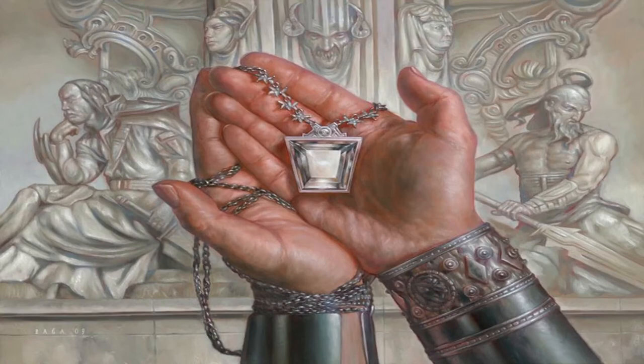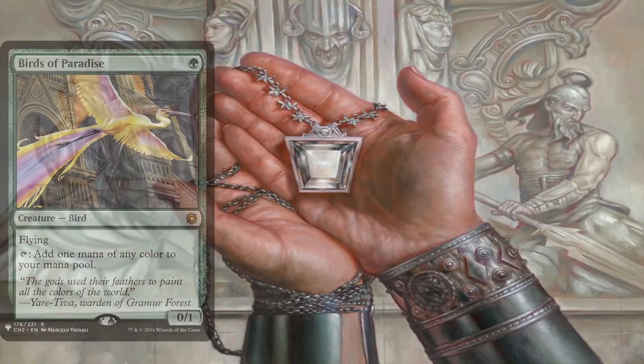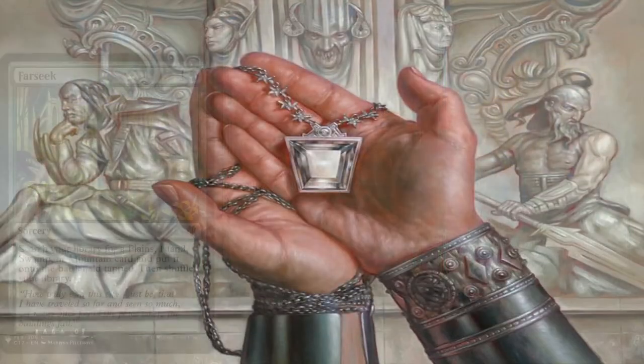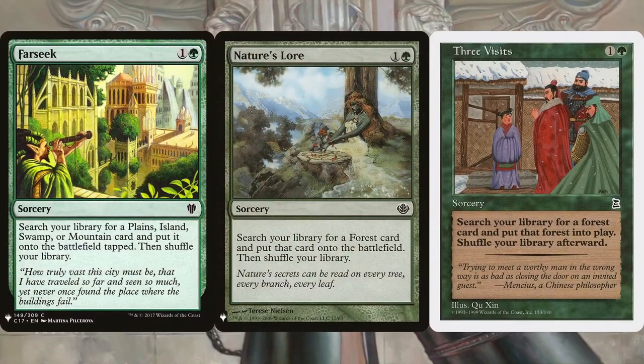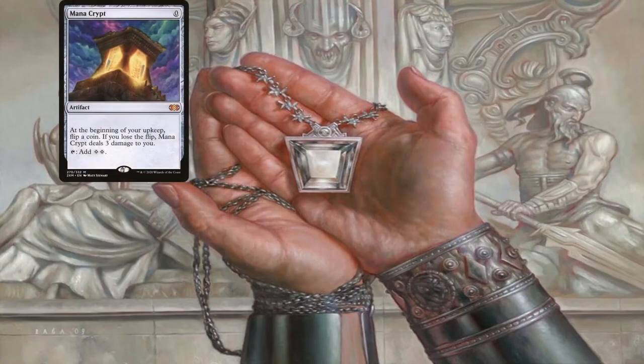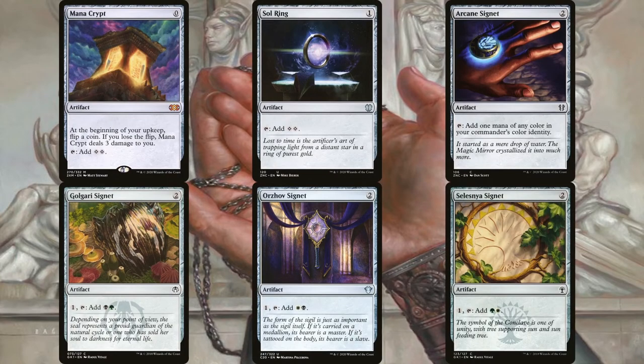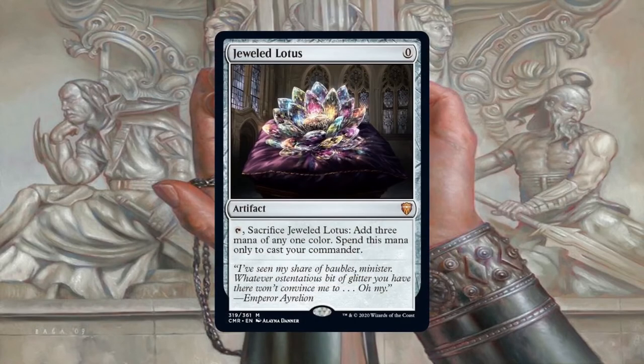Having access to green means the deck won't have a hard time ramping. It's running Birds of Paradise, Avacyn's Pilgrim, and Elves of Deep Shadow as one-drop mana dorks, plus the ramp trifecta of Farseek, Nature's Lore, and Three Visits. The deck also runs Mana Crypt, Sol Ring, Arcane Signet, Golgari Signet, Orzhov Signet, and Selesnya Signet for early mana acceleration. The final rock is Jeweled Lotus, which functions as a ritual for commanders — both commanders benefit from it, and since the deck doesn't run much protection for Tormod, being able to cast him quickly when nearly done assembling a combo goes a long way.